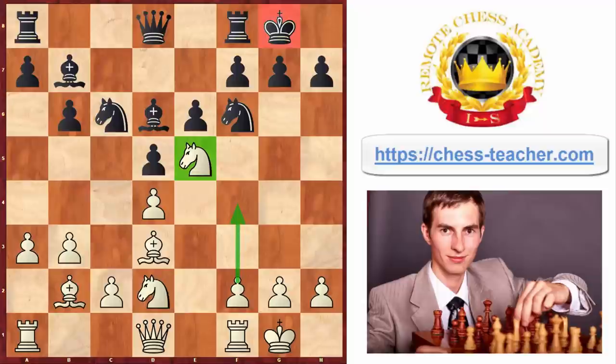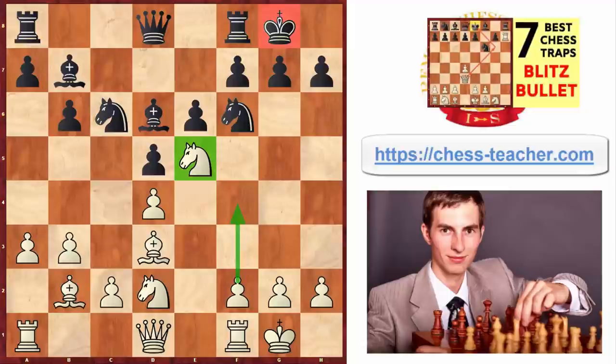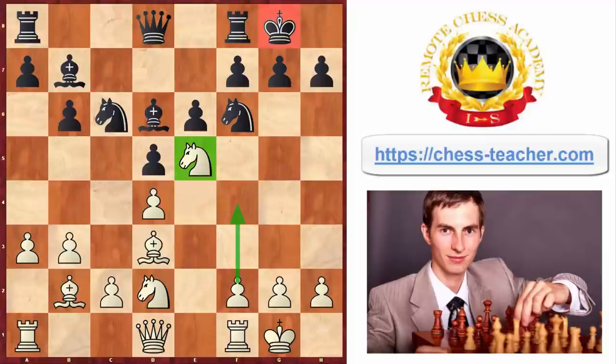On a side note, there are a few other common tactical patterns and traps that white can use in the Queen's pawn game. If you want to know them, you can check out my other video '7 Best Traps for Blitz and Bullet,' linked below in the description.